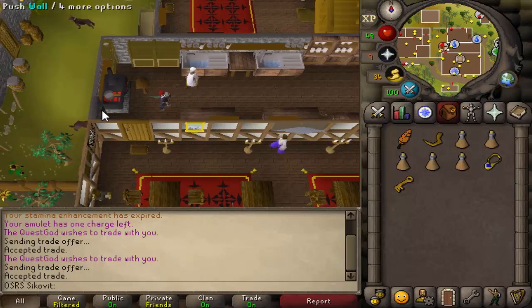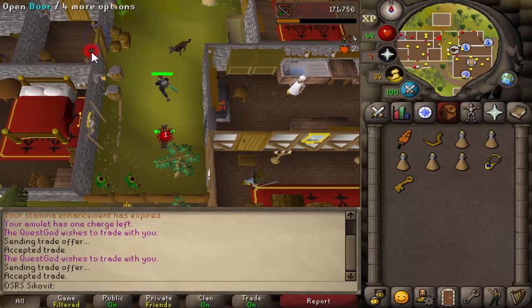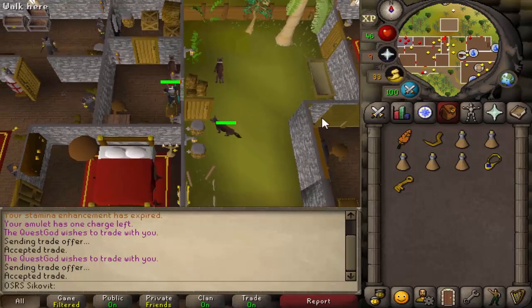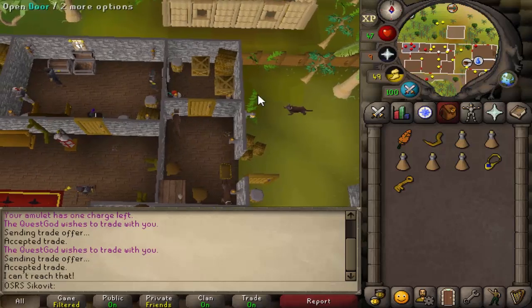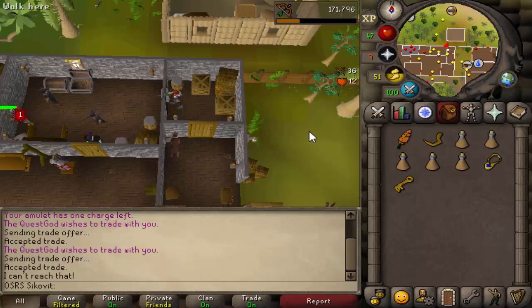Push the wall next to a range, run across, go through the door to the northwest, then use the key your partner gave you on the door to the north. Your partner should have already lured Grip into the next room — if they haven't, let them know to do it now. When you see Grip in the next room, kill him with ranged or magic.